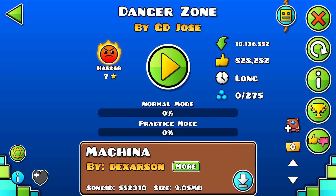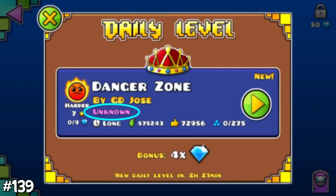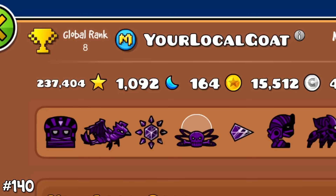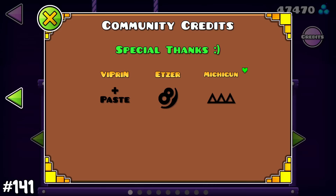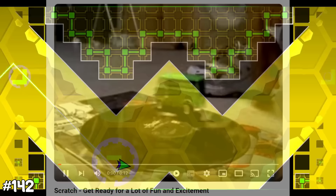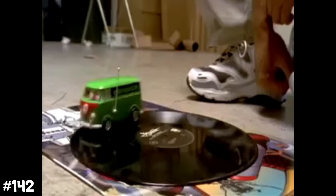If you don't have the song of a daily level downloaded before it appears, it shows as unknown — this only happens for daily and weekly demons. Besides normal in-game moderators, there are also leaderboard moderators with a special badge who make sure there are no cheaters. When 2.2 released, RobTop added a little heart next to Michigun's name in the credits because of Michigun's passing in 2021. A line in Blast Processing was actually taken from a 24-year-old documentary.